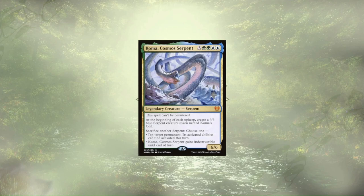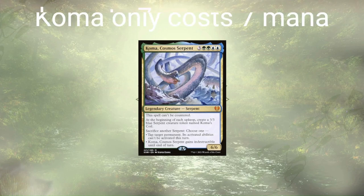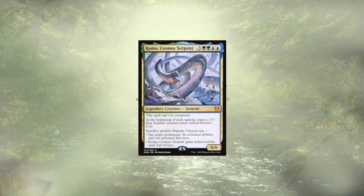Koma, Cosmos Serpent is a powerful commander in their own right, and works wonders in this deck. They're a little expensive to get out, costing 8 mana, but when they hit the field, they get to start generating a 3/3 Serpent at each upkeep, and we can sack those Serpents to tap down our opponents' creatures and keep Koma safe from board wipes.